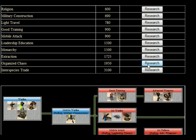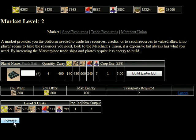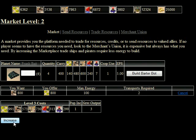Once I've done that, I can now build pirate units. You build pirate units through your Marketplace. So I should go into the Market, and in the Market they're not yet available because I need to increase it to level three. Once at level three, I should now be able to build pirate units.